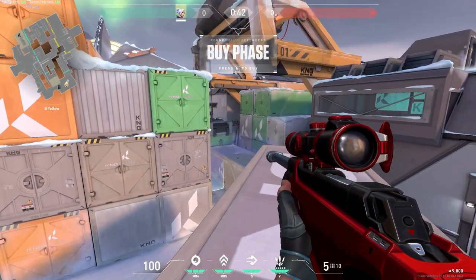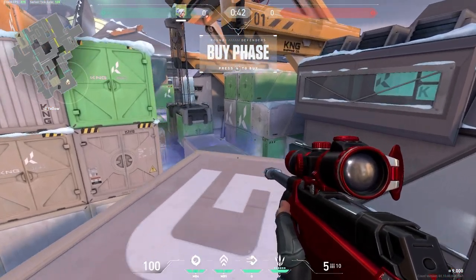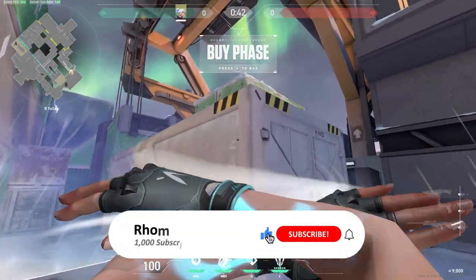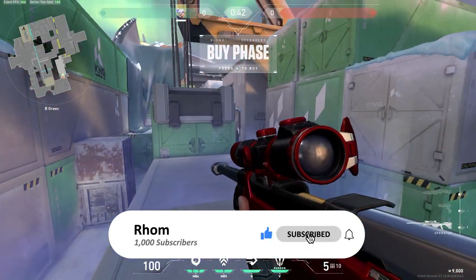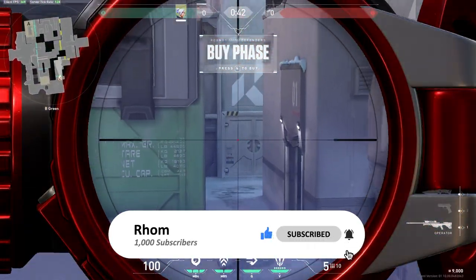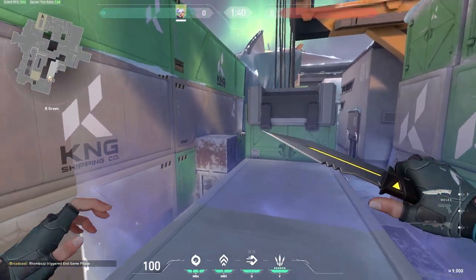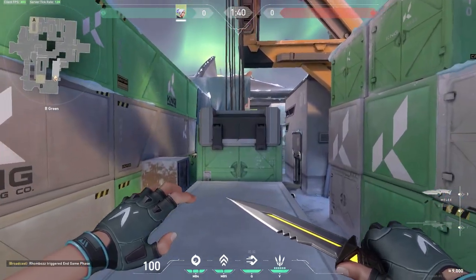If you want to play a bit further back, you can wait up here until they push further down, and then sneak out and shoot them. If you viewed the spot on top of these boxes the round before, you can instead just boost up here. This lets you watch both the doorway as well as the back entrance to the corridor, and as the buy phase finishes, you can then glide around the side of this box as well.